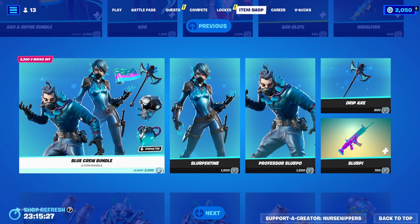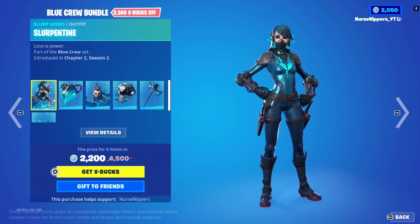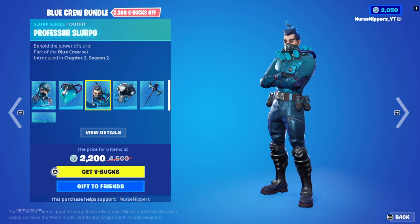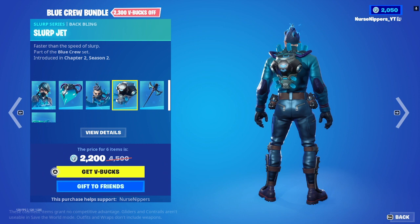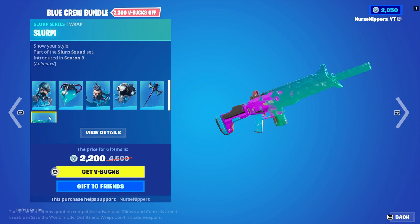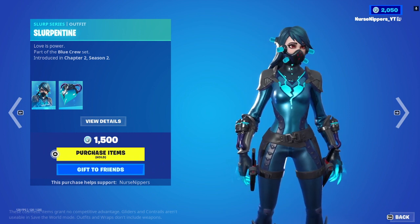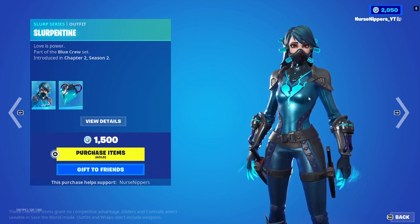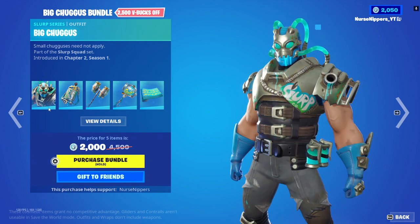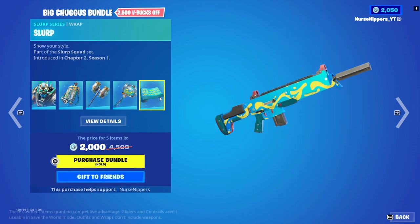The Blue Crew Bundle with Slurpentine — I love and hate that skin, there's something about it. The Blue Crew bundle includes Slurpentine, the Blue Heart Back Bling, the Professor Slurpo outfit — looks really strange — the Slurp Jet Back Bling, the Drip Axe Pickaxe, and the Animated Slurp Wrap. I really like the coloring, but I don't like the thing around her face. Overall it's a good skin. And of course there's Big Chuggas with the Chuggas Back Bling, the Double Tap That Pickaxe, the Party Animal Pickaxe, and the Slurp Wrap.